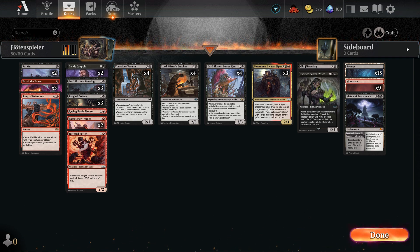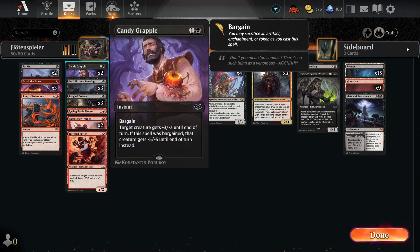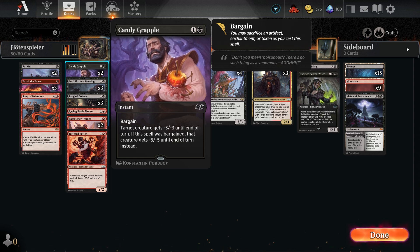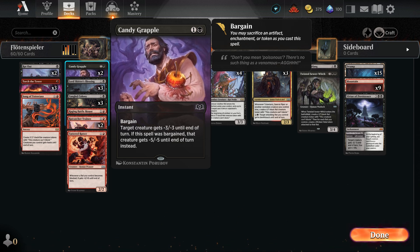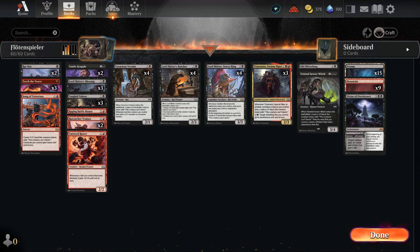One of the most intriguing aspects of this deck is the flexibility of each creature. While we do pack a few burn spells like Torch the Tower, also removal cards such as Red Out and Candy Grapple, our primary strategy revolves around flooding the battlefield with as many reds as possible. To unlock the full potential of this deck, we must also sacrifice small red tokens.